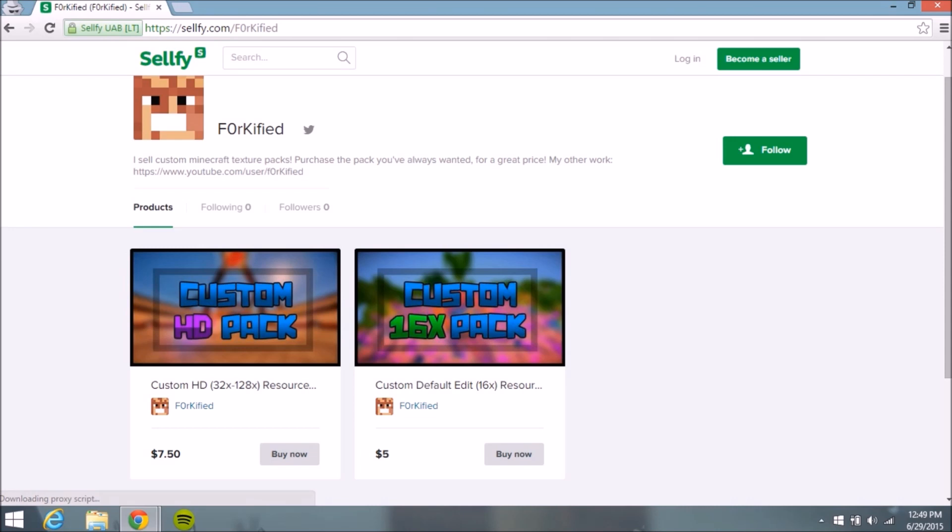Chances are you're probably going to want to get an HD pack. For example, since Sword Art Online is like an anime thing, you'd maybe want to go with that because I don't see how I'm going to make something like that look good in default. I also make fewer HD packs on my channel — most of my packs are default because I just love default so much.